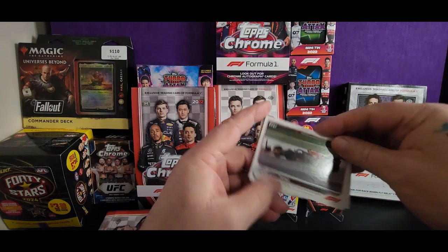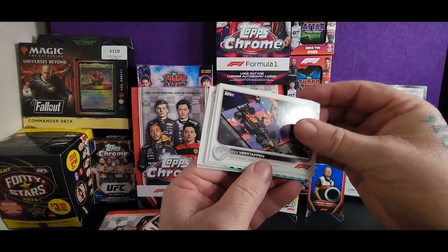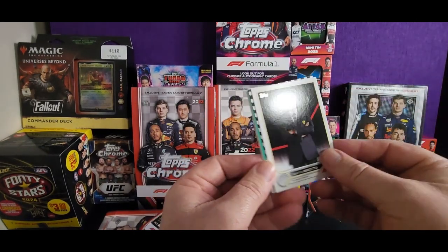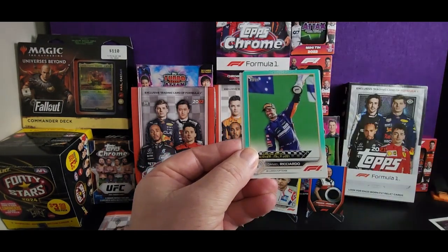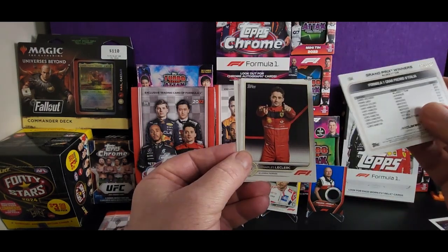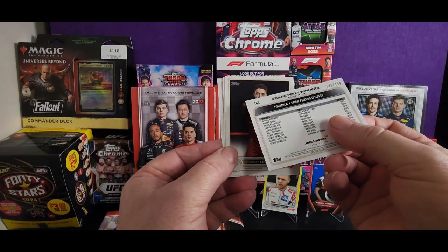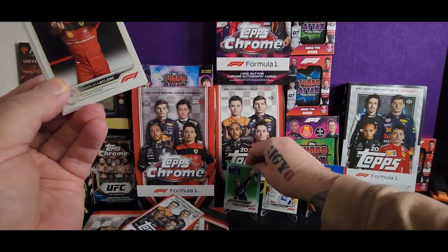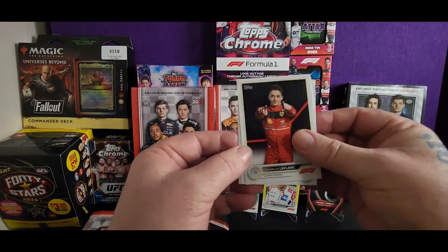Let's see how we go for hits this time. Sergio Perez, Max Verstappen — yep, we're coming into a hit. Christian Horner, Danny Rigg — nice last card, 186 out of 199. I'll take that. Charles Leclerc, he's looking at you.